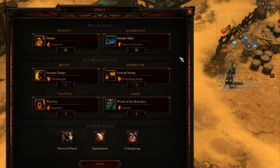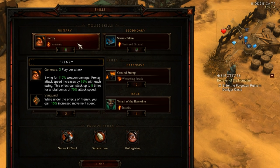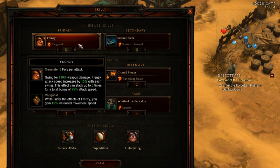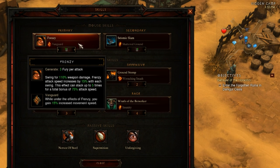To quickly cover my abilities and why I use them: I use Frenzy because of the life I can get from life per hit by hitting so quickly. I use the Vanguard rune because you only need to hit once to get that 15% increased movement speed, and movement speed will save your life many, many times in Inferno.